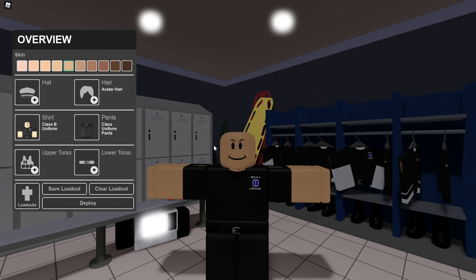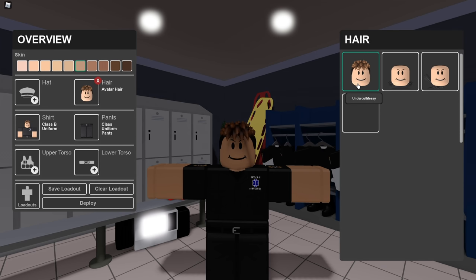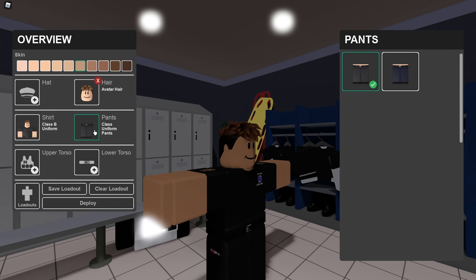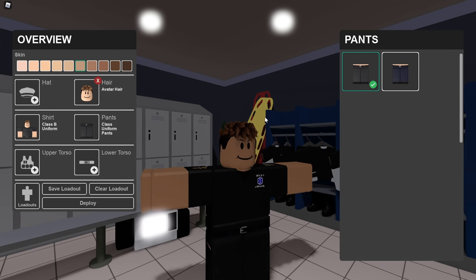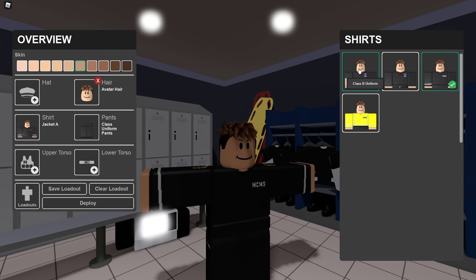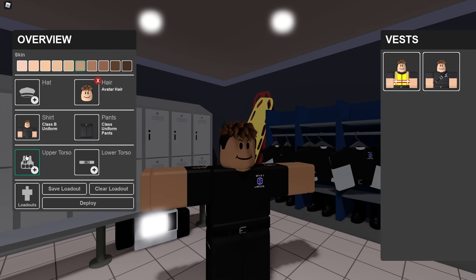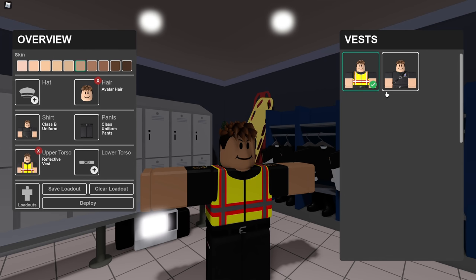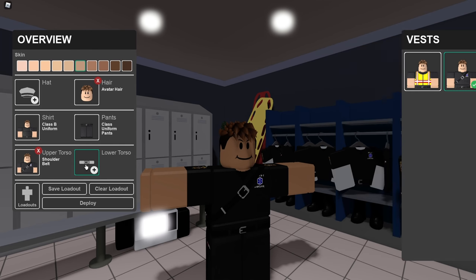So first of all, you gotta customize your character — we can choose whatever we want to look like, we can add some different hairstyles, hats. I'm gonna go with my normal hair. You can switch pants if you want to. This looks the best, I think. Shirt — you can switch that if you want, we're gonna keep it to this one. You can add a vest — a reflective vest or a shoulder belt — we're gonna go with the shoulder belt.